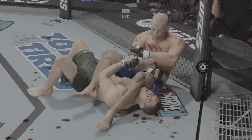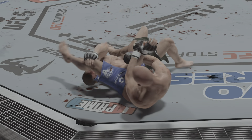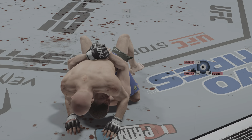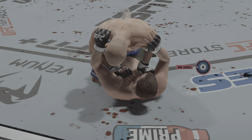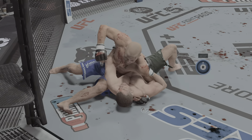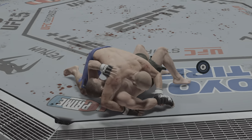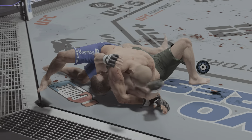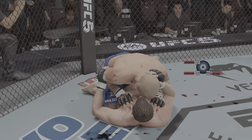Continues to attack here. We'll see if he can set up the arm bar. That's gotta be it — it's so deep. Submission defense — he gets out. In that moment it looked like the fight was over, but he was able to clear his head. Not a great position, but much better than getting his arm snapped from an arm bar. Setting up another submission now — that Kimura looks tight. He's out of danger. Great submission defense. He was able to take his arm out and stay safe.